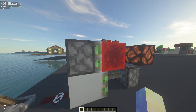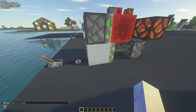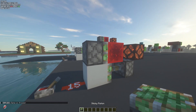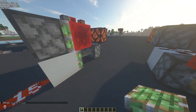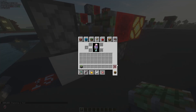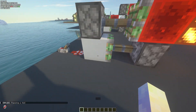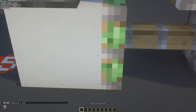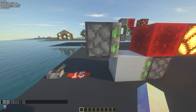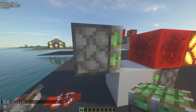First, we have this basic zero tick thing that everybody knows. It zero ticks this piston right here. The way this works is this block right here gets powered, therefore powering this block. But also, as you can see, if I step a tick, this piston will get updated because it's no longer being quasi-powered, which then causes it to start retracting this piston, as you can see here.